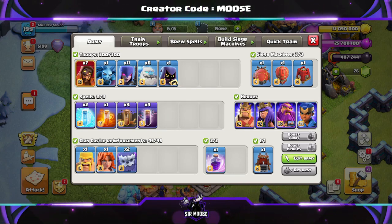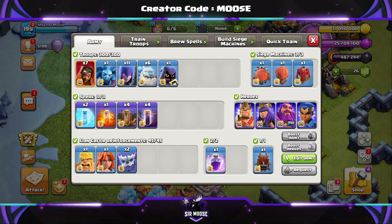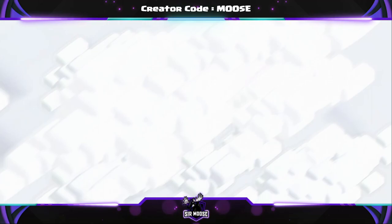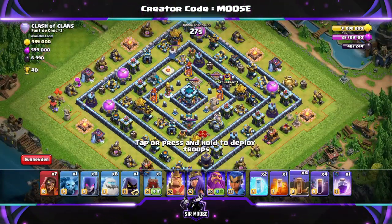Yes guys, this is a bit different. Clan Castle troops: 2 yetis and a Valkyrie Barbarian by the name of Bob. And normally we're going to be using the log launcher. We're going to jump into a replay now - well, when it was filmed it was a live attack. So you can see how I do this guys, see how I panic.